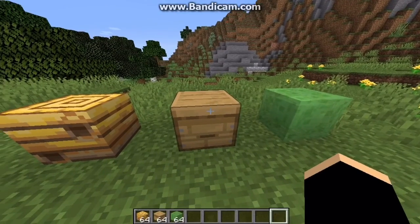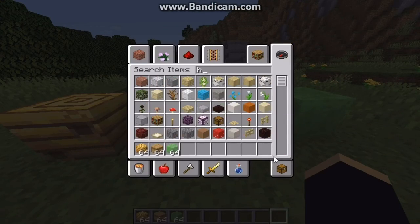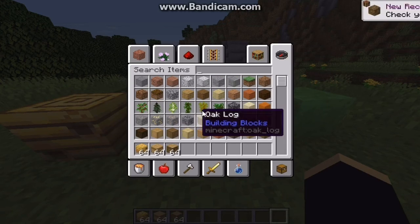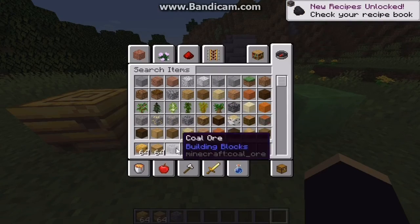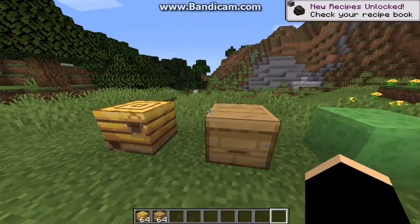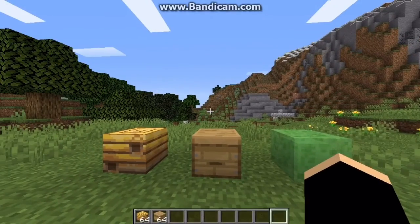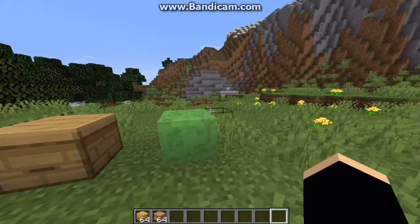Then you've got your Bee Hive, which can be crafted using three honeycombs and three wooden planks — any sort of wooden planks. The crafting recipe is: three planks on the top row, three planks on the bottom row, and three honeycombs through the center.